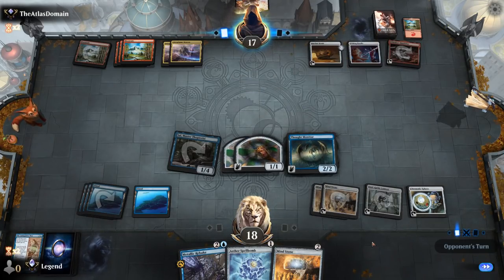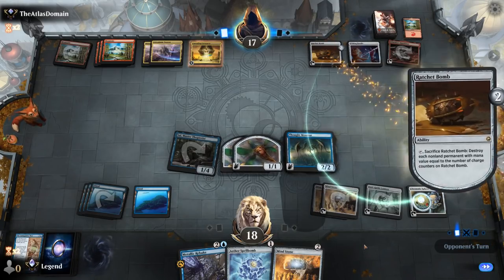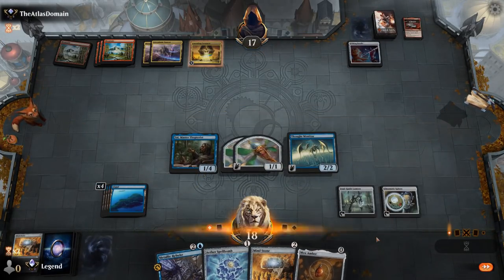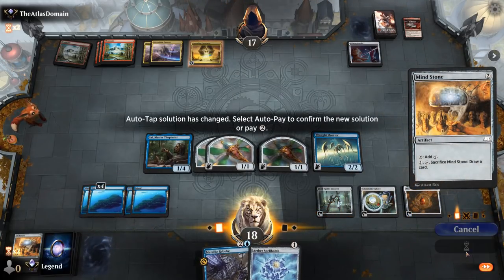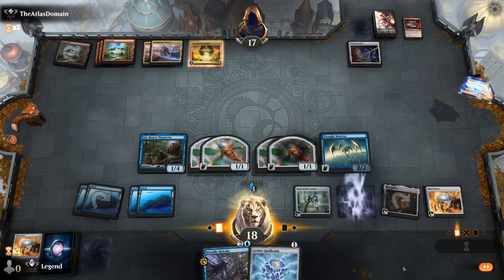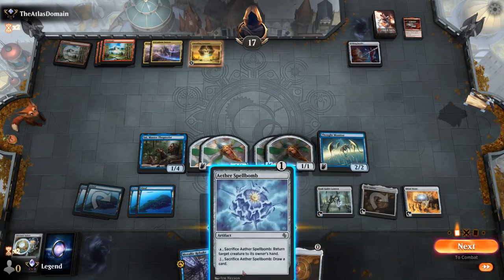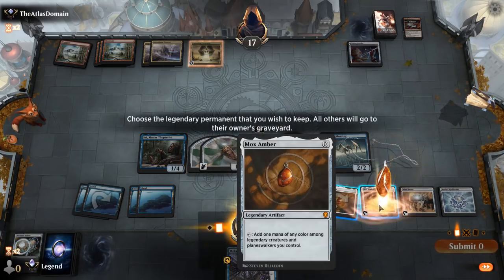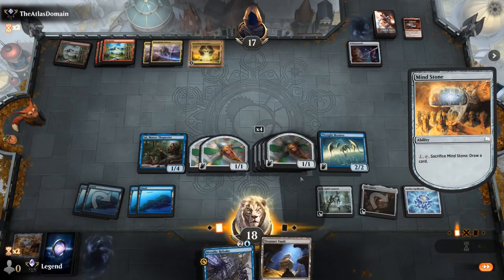Just a land — opponent can blow up Ratchet Bomb, killing my double Mind Stone. That's okay — also blows up the Regulator. Now we've got a clock thanks to the Thopters from Psi. I could sacrifice Mind Stone or Chromatic Sphere. Still have Soulguide Lantern to maybe stop some graveyard synergies. We'll play an extra Mox Amber just for the Thopter, then can still sacrifice Mind Stone, keeping up Aether Spellbomb to potentially bounce my own creature — which could also be valuable.